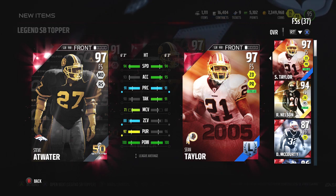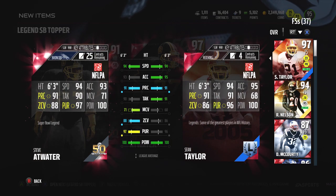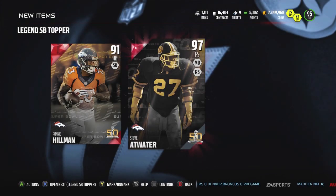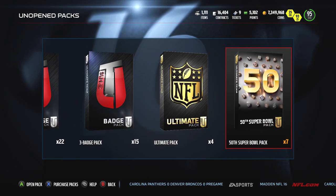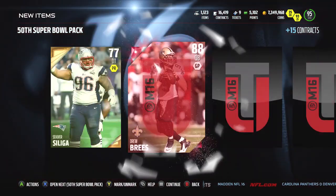The toppers include guys like Hakeem Nicks and Dante Whitner, who are worth like half of Steve Atwater's price, and guys like Ray Lewis and Heinz Ward who are worth double. So it's a real high and a real low when it comes to the Super Bowl topper. Steve Atwater goes for about 350,000 coins — pretty cool. I don't think we'll use him on our team because we have Sean Taylor, and I'd rather have Sean Taylor since he has the Zone Defense chemistry.